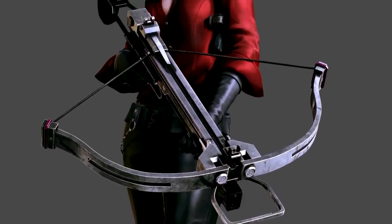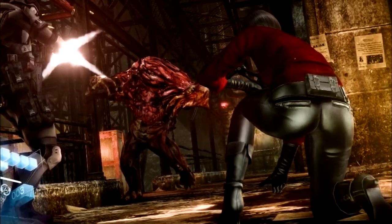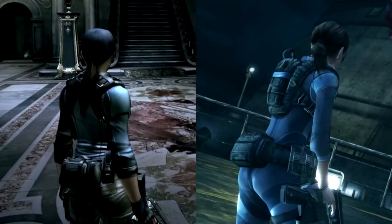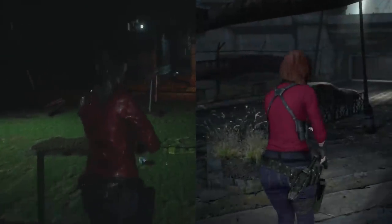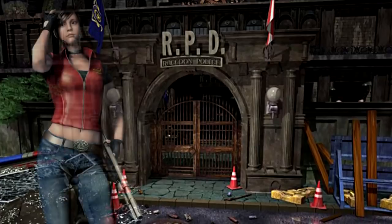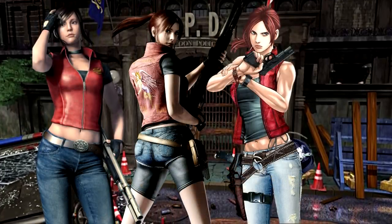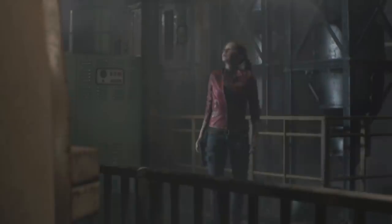Was it RE6 Ada? The red top was right, but not the black pants or the high heeled boots. BSAA Jill? The pants were definitely blue, but the top wasn't. As it turned out, it was Claire's second outfit from Revelations 2, where she has a red shirt and blue pants. Red top and blue pants is now firmly Claire's clothing style of choice, so it's nice for the outfit, while lacking in personality, to at least feel consistent with the modern version of the character.